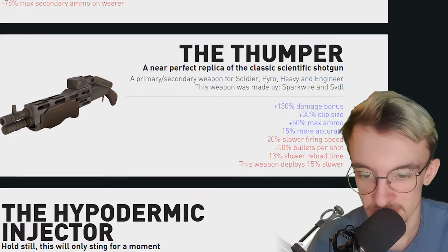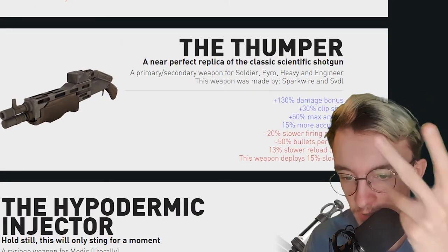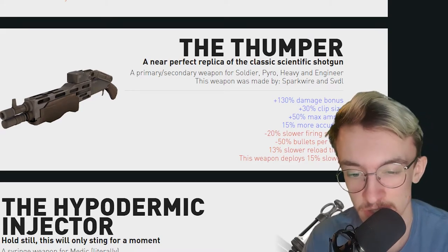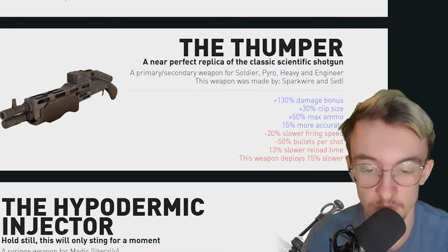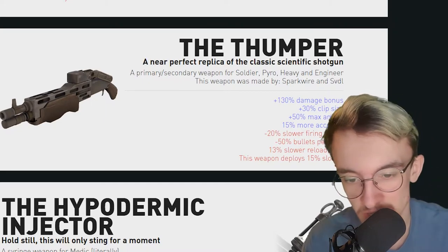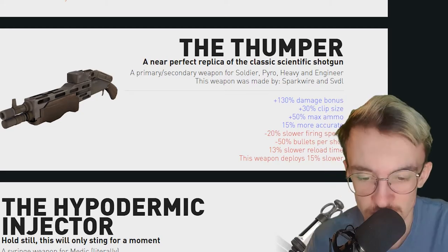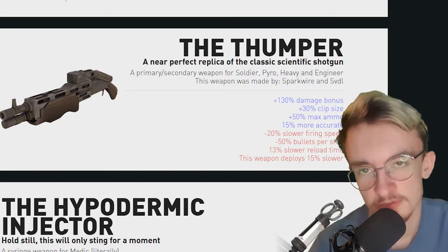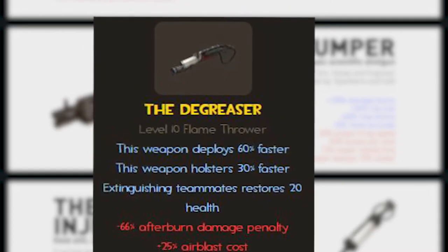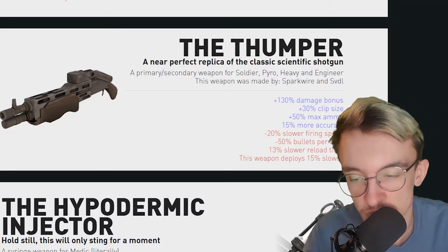Then we've got the Thumper, which looks like a bloody hell of a hard-hitting shotgun. A weapon for the Soldier, Pyro, Heavy, and Engie — anyone who uses a shotgun, really. 103% damage bonus, 103% clip size, 50% more ammo, and 15% more accurate than the shotgun. However, it fires 20% slower, has 50% less bullets per shot, reloads 30% slower, and deploys 15% slower. But I believe the slower deploy is negated with the Degreaser because of faster switch times. So I think that'd be pretty cool — just blasting people with a nice sawed-off shotgun. Hell yeah, that'd be epic.